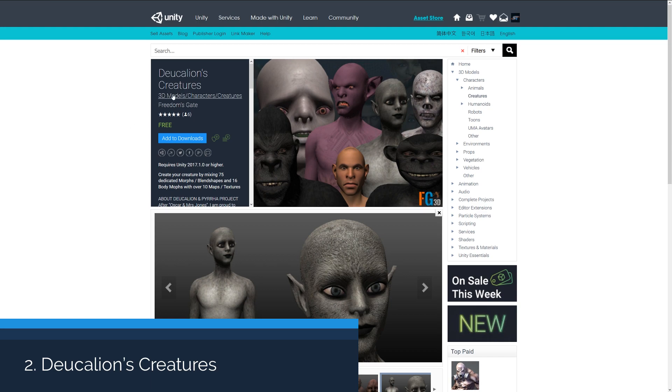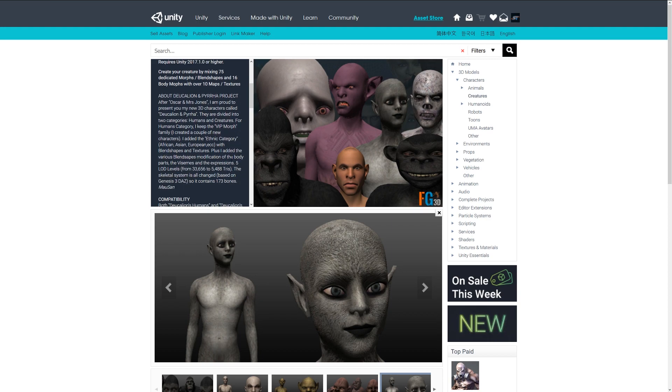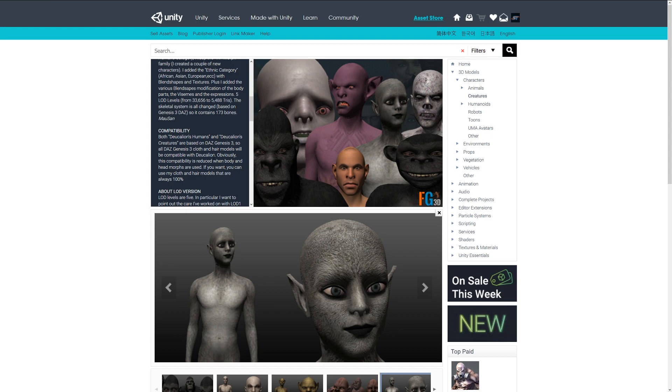The second one — I don't really know how you pronounce this — Juselon's Characters, something like that, sorry if I butchered the name. But this is a selection of sort of monstrous or fabled characters which are based on DAS 3D generic models and repurposed for this use. There are a few different ones: a gorilla, elf-looking people, and various creatures.